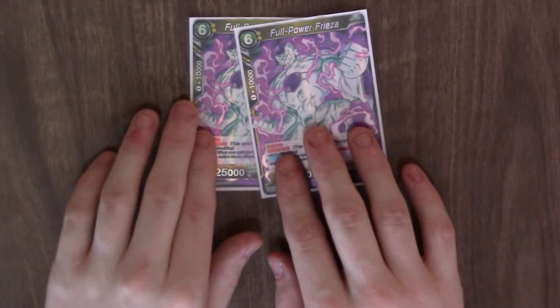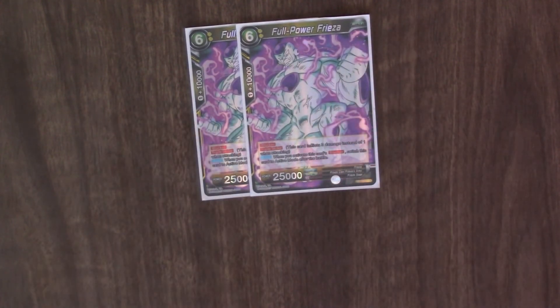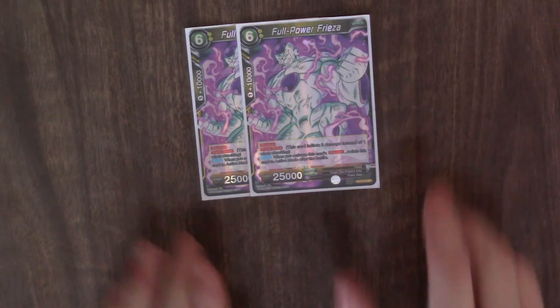There are no five drops in this deck, so going to six drops. Two copies of Full Power Freezer — it's a blocker with Triple Strike. Also when you activate this card's blocker, it switches back to Active Mode. It's a really good blocker.